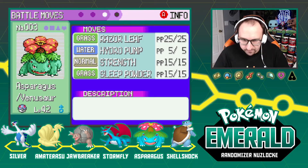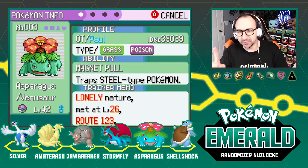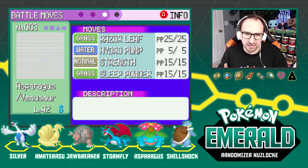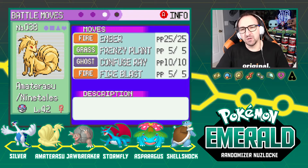Next we've got Venusaur — Asparagus the Venusaur with Miracle Seed, Magnet Pull so Steel types cannot go anywhere, Lonely nature, Razor Leaf, Hydro Pump, Strength, and Sleep Powder. And then Amaterasu — charcoal-holding Ninetales with Synchronize, Naive nature, Ember, Frenzy Plant, Confuse Ray, and Fire Blast.